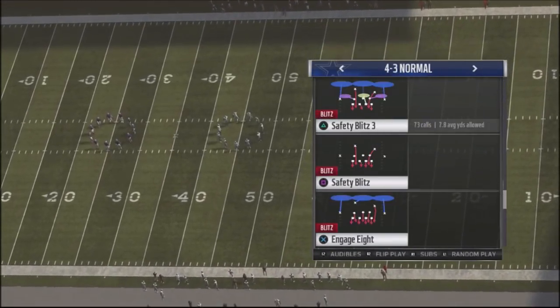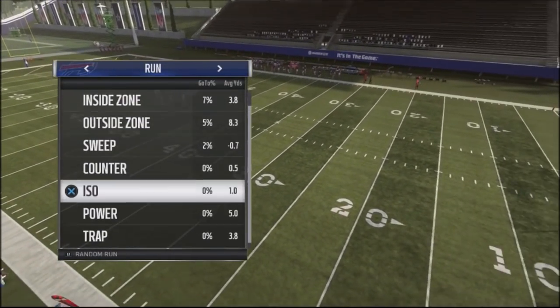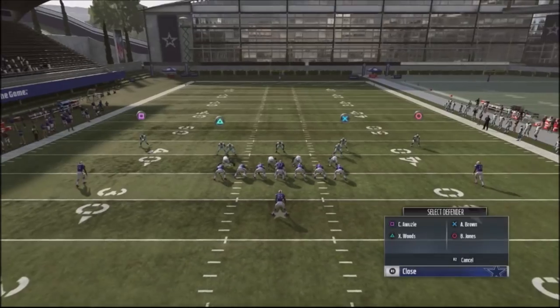Now let's go into our base play, Safety Blitz 3, and use this against run plays. One of the reasons I like this as a base defense is that it's very stout against the run — it takes your safeties and brings them down five yards off the box so they react to the run very strongly. I can leave the play as is, but that means there will be big holes in the middle of the field, open seams, and open flats. So I like to make an adjustment: I base align, and then I take my safeties and put them into deep thirds.